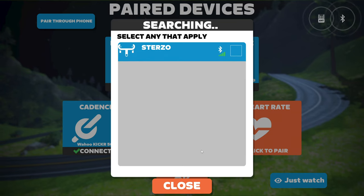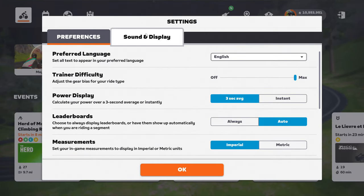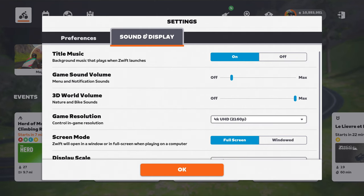Let's talk about the interface. You might have noticed it's looking a bit different, especially the pairing screen — steering is now taking center stage. And speaking of steering, it's going to be enabled by default for all events. This major change might ruffle some feathers in the racing community. I'll drop a link to a couple of steering devices that I have reviewed on this channel in the description below. Zwift has also organized the main settings screen into two different tabs: preferences and sound and display, and has added explanatory text below each setting to help you out.